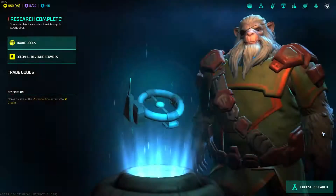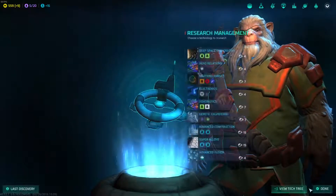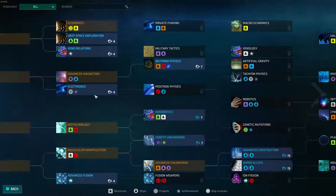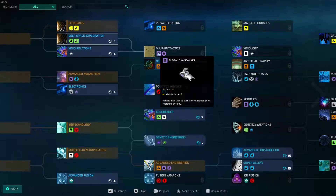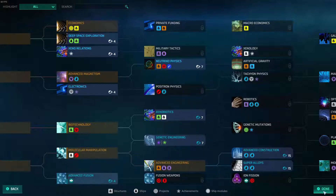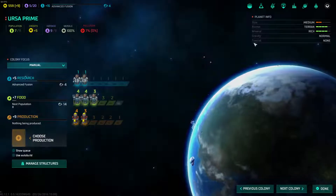Unfortunately, these ships are really slow. I'm gonna go with Fusion, because I want to get some of the weapon stuff. We did complete our colony ship — thank goodness.